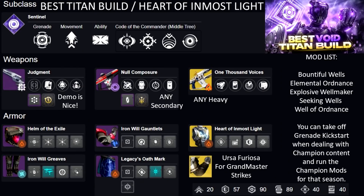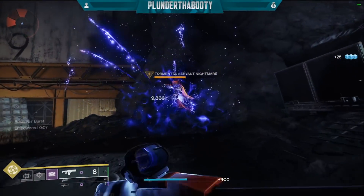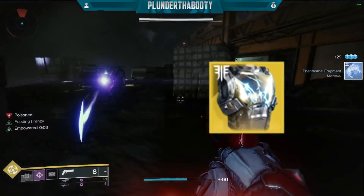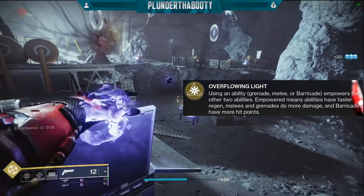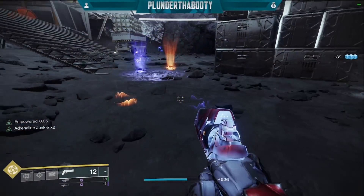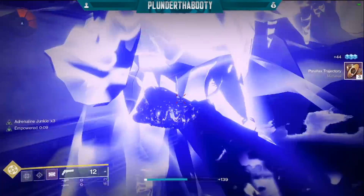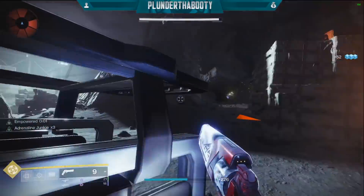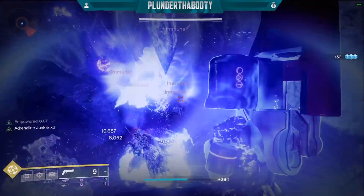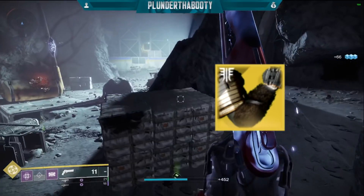If you're ever short on something, pop your barricade — that activates Bomber and gives you more grenade energy. Now for the two exotics: the first is Heart of Inmost Light, which you want up to 1350 content. The perk, Overflowing Light, means using any ability — grenade, melee, or barricade — empowers the other two, giving faster regen and increased damage and hit points. If you punch an enemy that's one stack of empowered, throw a grenade that's two — making all your abilities stronger and regen much quicker. We may not need the extra regen given all our wells and mods, but it adds even more on top.